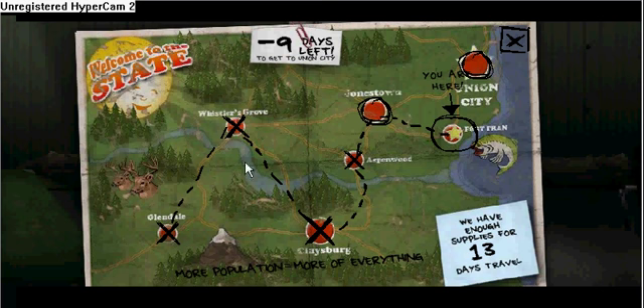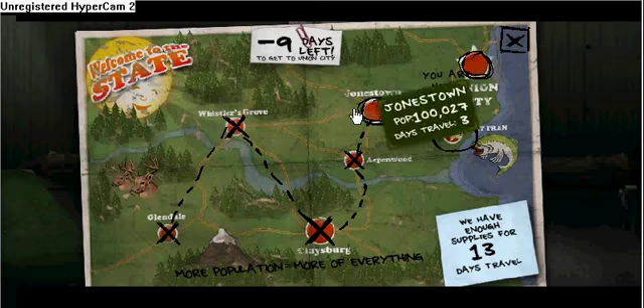I go to Whistler's Grove and skip Clay's Burg because there's not much there. Too bad you can't go straight to Jonestown — you have to go through Aspenwood where you get the hunting rifle, but there tend to be a lot of zombies there so I get out as fast as I can and head to Jonestown. From there you get your AK, hand grenades, and whatnot. I'd suggest going straight to Union City, but if you want the last few weapons, go to Fortran and get your RPG and minigun.